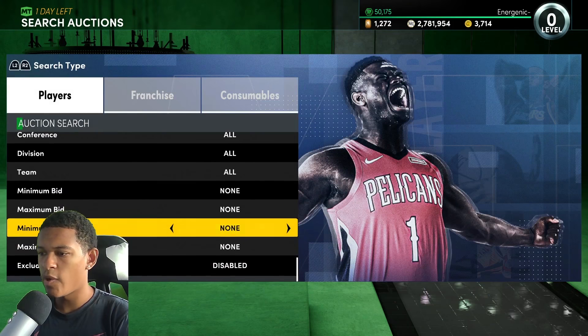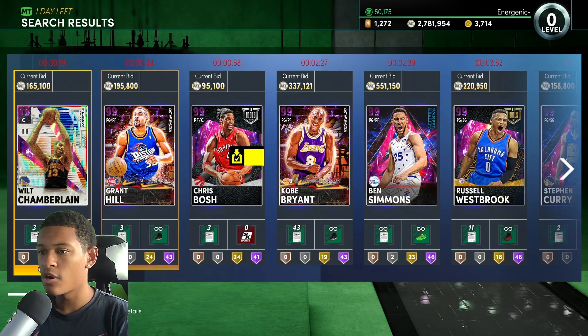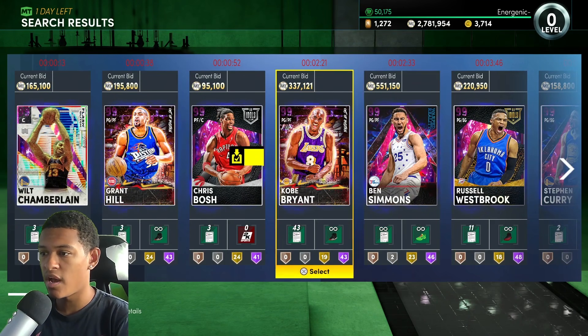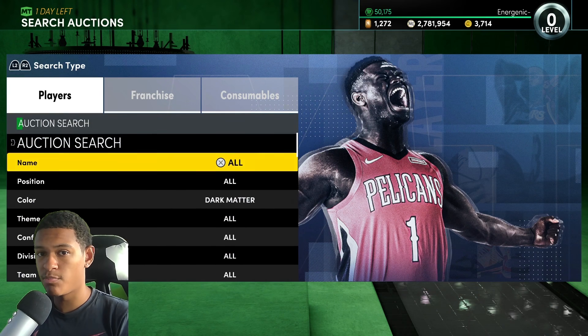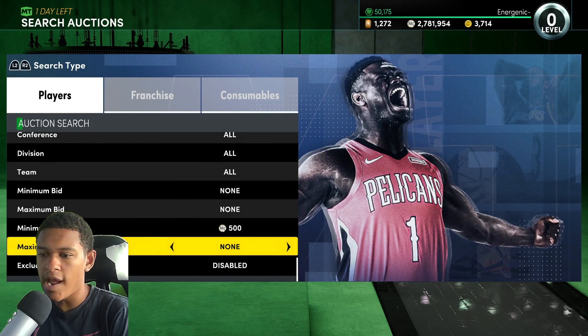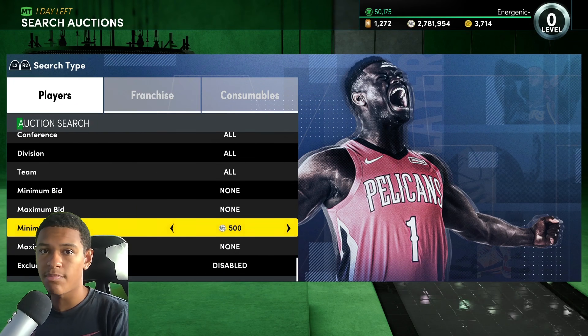As of right now when I'm recording this, 11:03 AM on Friday, there are no buy-now Dark Matters. But my assumption is that John Morant is going to be a buy-now, and maybe even guys like Chris Bosh. If that's the case, the Dark Matter minimum buy-now 500 filter will not work anymore. There are still other filters you can use, and we're going to use multiple variations of the Dark Matter filter going forward.